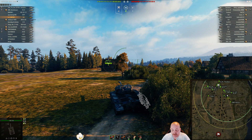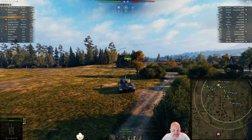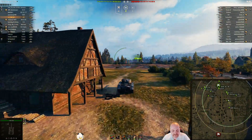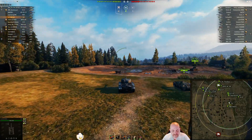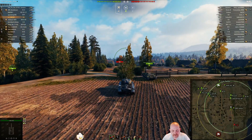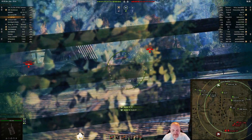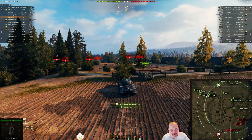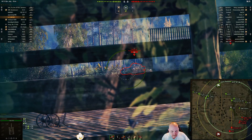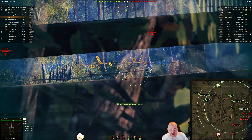El spawned in the north and looks to be headed east to the magical forest. He's coming up with the E25 — every time I try this maneuver I get torn up, but it seems to be working for him. He's getting a lot of spots and firing his gun, which helps with not being noticed.